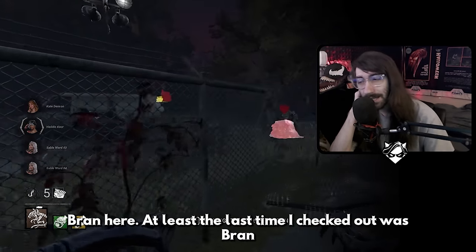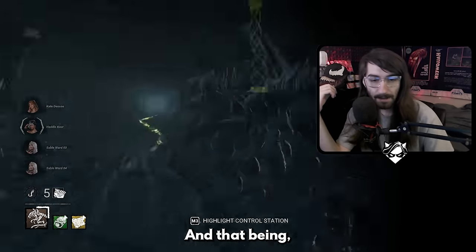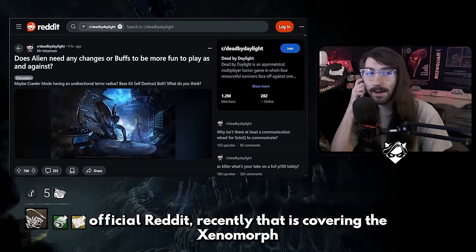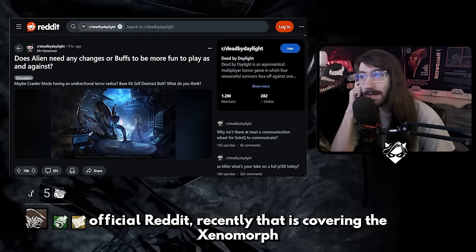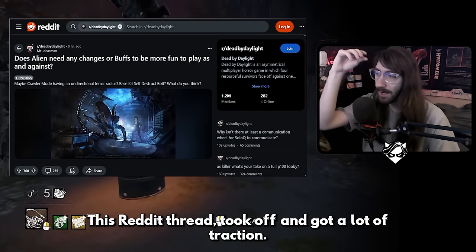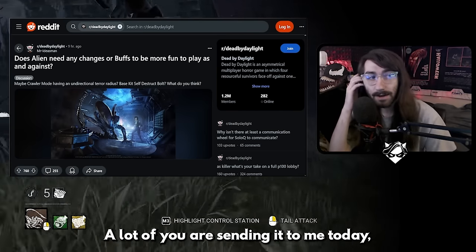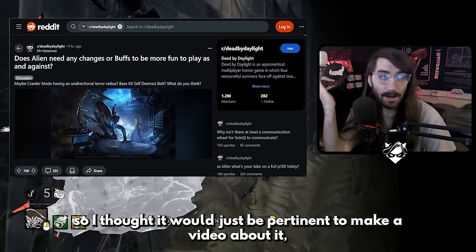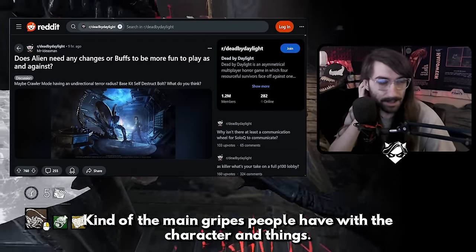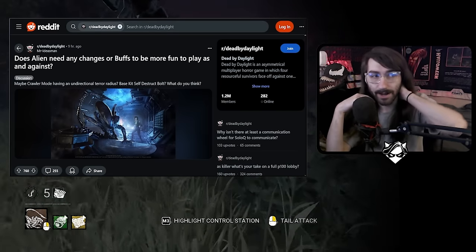Hi guys, Bran here. Today we're going to be covering something pretty unique and interesting. There was a Reddit thread that came out on the Dead by Daylight official Reddit recently, covering the Xenomorph and any changes or buffs they need to be more fun to play as and against. This thread got a lot of traction, so I thought it would be pertinent to make a video talking about the top ideas and the main gripes people have with the character, as somebody who is top 5 on the character and wrote the guide.